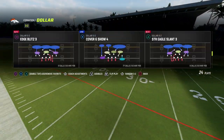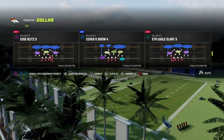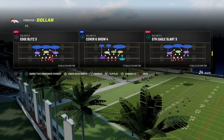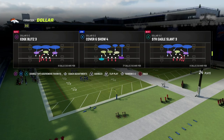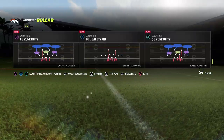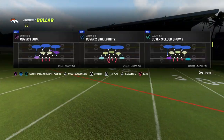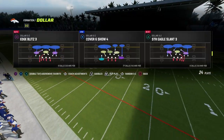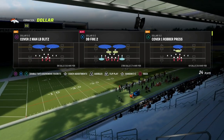The same thing is true for Cover 6. Cover 6 is more of a match principle, so if we want our match coverage to play more like Cover 4 quarters to the right, we want to flip it. If we want to play match quarters to the left, then we flip it accordingly. We're going to be in DB Fire 2, and it flips so that our Cover 2 side is on the left side.